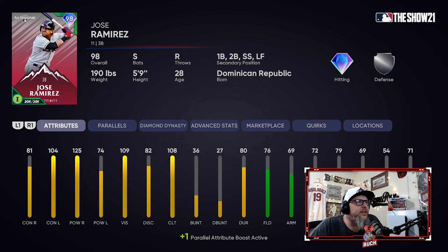One of my five favorites right here — Jose Ramirez. He can play third, first, second, short, and left. Diamond hitting, but his defense is just okay. I usually play him at shortstop or third base. He's a switch hitter — 109 vision, PCI is very nicely sized. 74 power against lefties, but once I get him paralleled that'll be 79. Guess what though — he hits home runs as a right-hander still, with 125 power versus righties. He absolutely destroys right-handed pitching and even left-handed pitching. He's got very good contact against lefties. I absolutely love Jose Ramirez cards every year, and that's why Jose is in my top five.